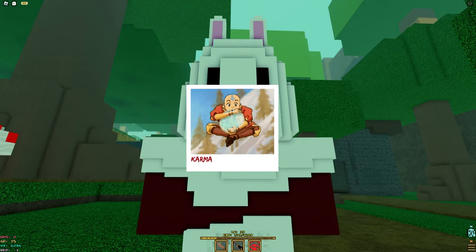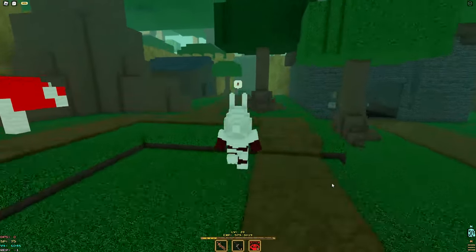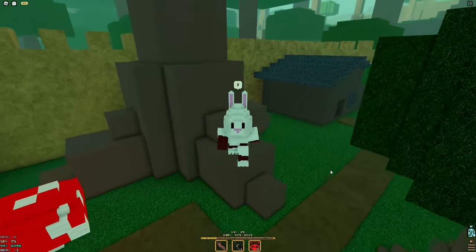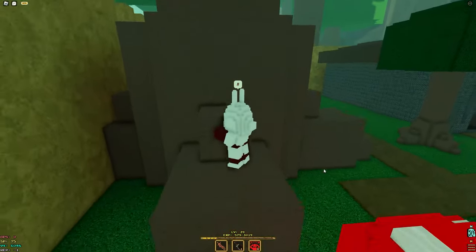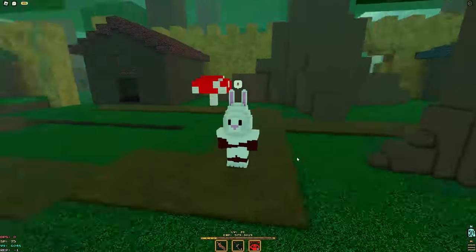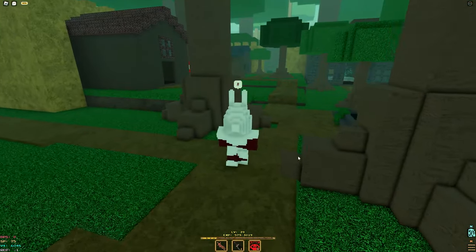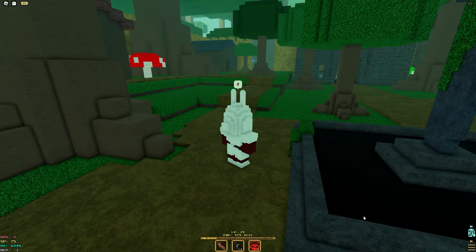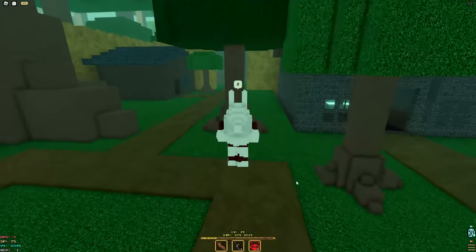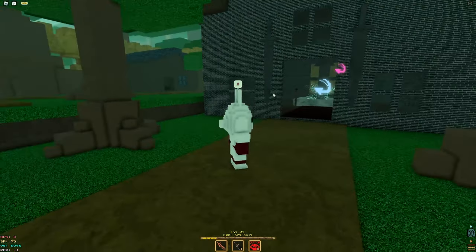Hey guys, it's Karma back with another video — it's been four months or so but we're back with Voxerblade. I played the best game ever. In this video I'm going to show you guys how to get all the rift locations. Once you complete the frog rift quest or the vineyard rift quest and you talk to Pip, he gives you this new ability that lets you teleport to shrines.